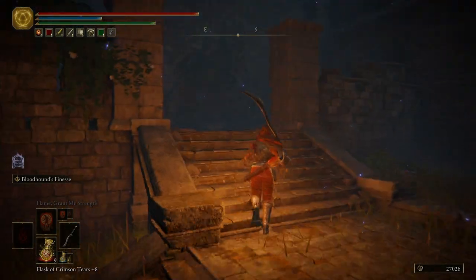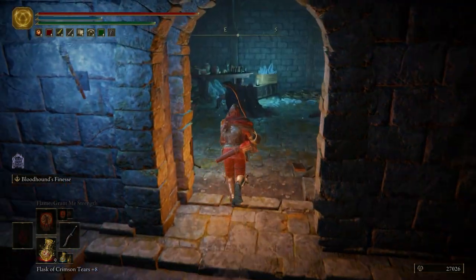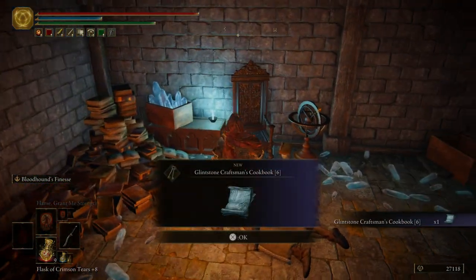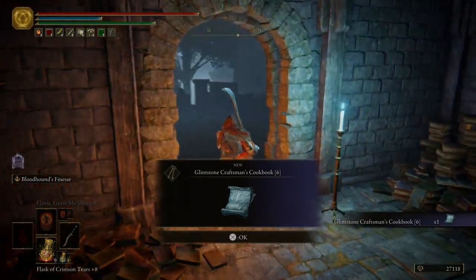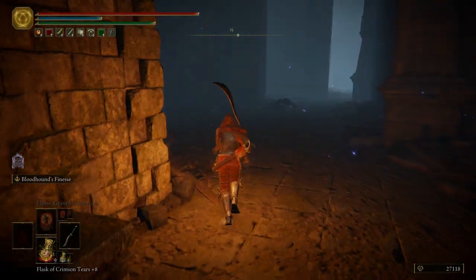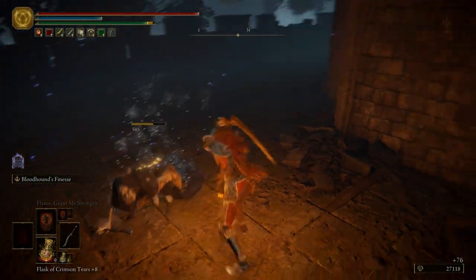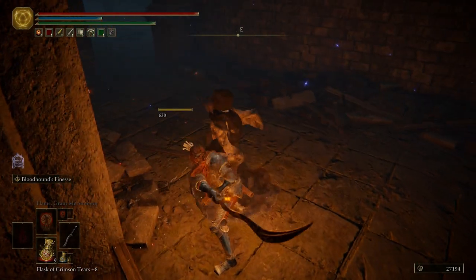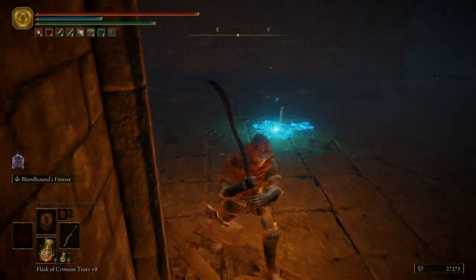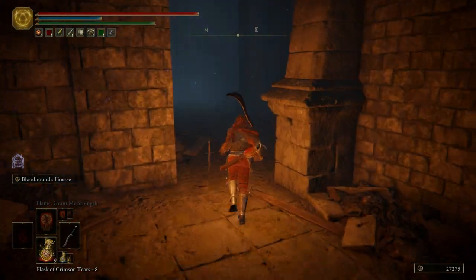We're going to come up these steps. Kill this Albinauric here. Grab ourselves the Glintstone Craftsman's Cookbook 6. And then don't worry about that Albinauric — there's one to the left here and then one right here. Now right here, these little swords or daggers, whatever you want to call them, they're traps. Very crappy traps.